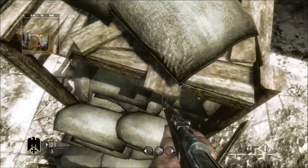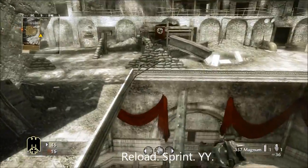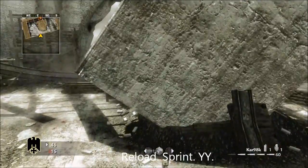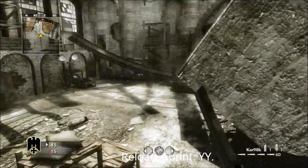The next one is where you have to shoot one bullet out of the Magnum, reload, sprint, and then YY. And you kind of re-cock your gun — but that's what it is.